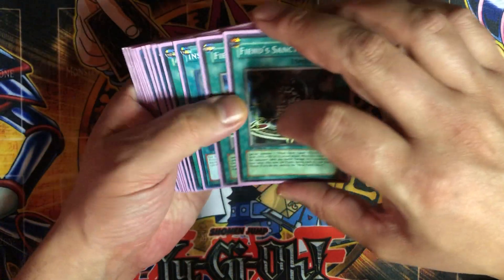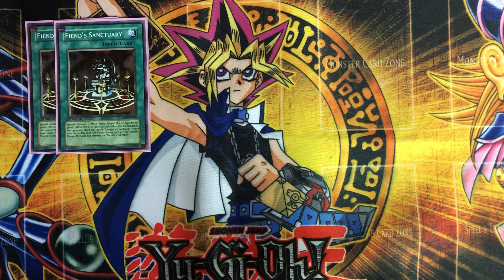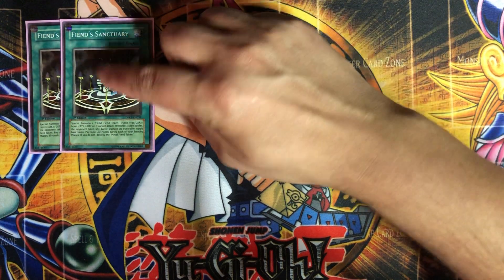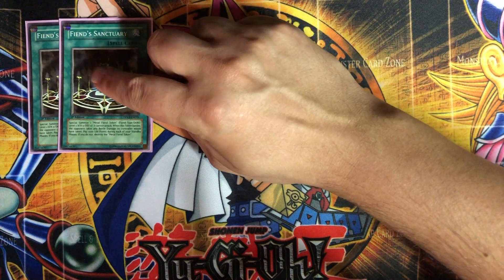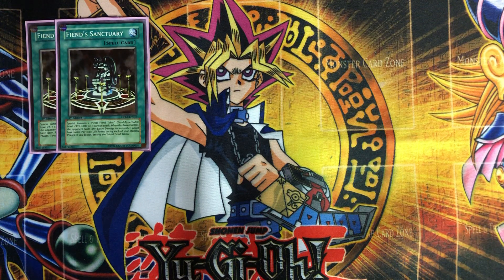To help get out Raviel, I put in two Fiend Sanctuary in the spells. This card special summons a Metal Fiend Token with zero attack and defense that cannot attack. But if your opponent battles it, they take any damage you would have taken — so if they attack it with a 4,000 monster they take 4,000 damage. You pay 1,000 life points during your standby phase to keep the token in play. Mostly used for tribute fodder.